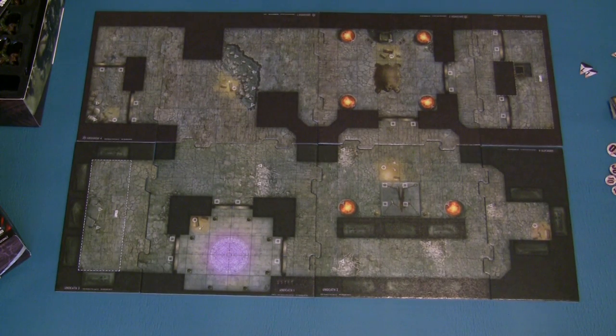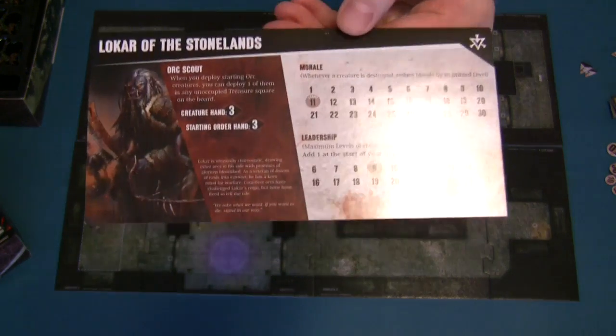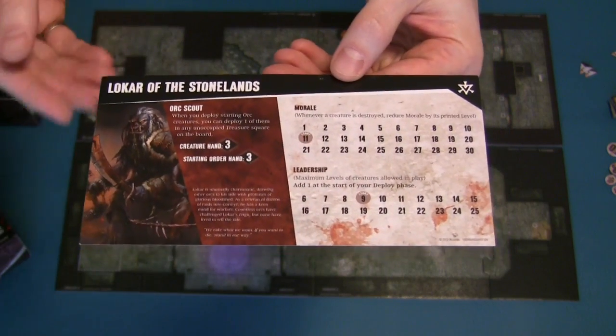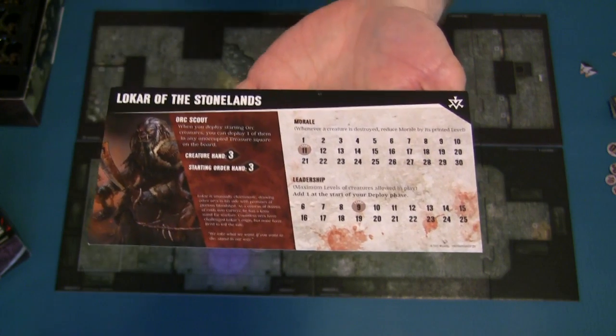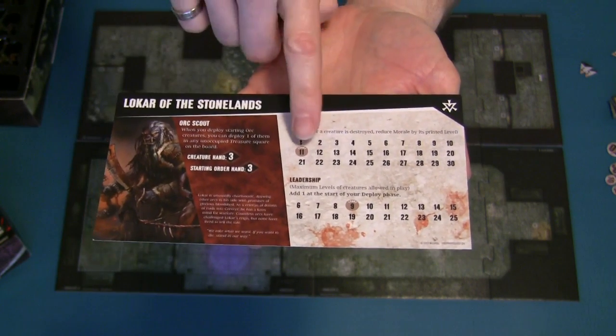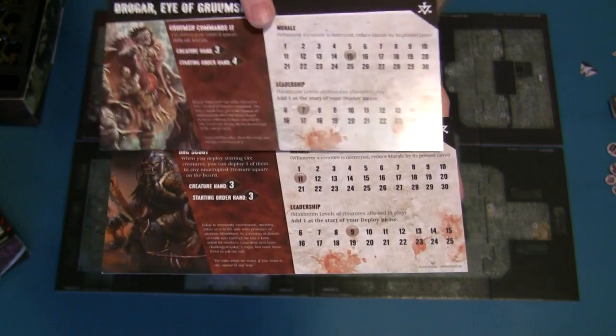Before I explain how to play Dungeon Command, I'm going to show you all the game's components and basically how they're used, then show you a sample game. First thing you're going to see are the Commander cards. Each player starts off with one Commander card, and on the Commander cards the most important thing is going to be the Morale statistic. One of the numbers will start off highlighted - and that's going to be a different number for each Commander.